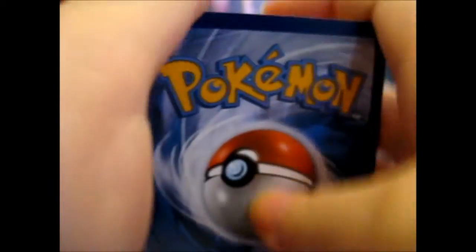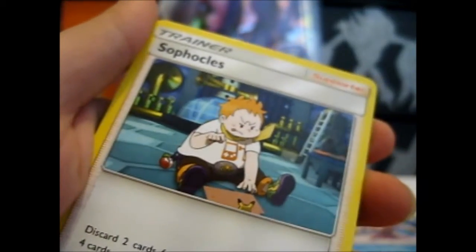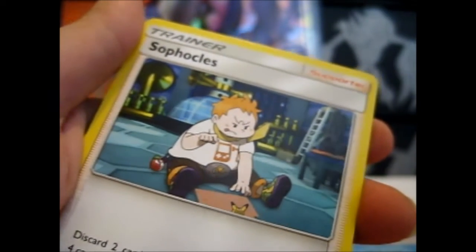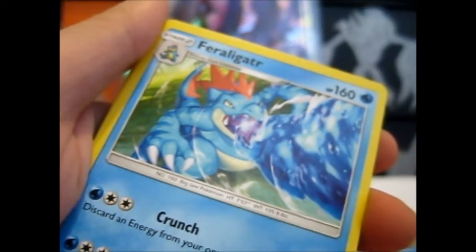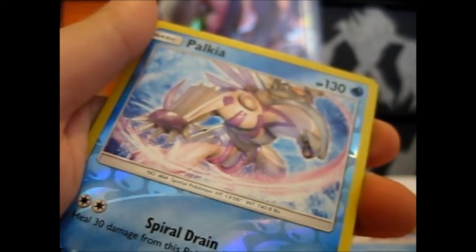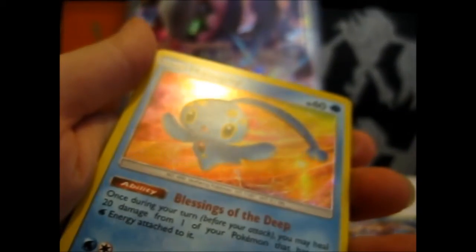Hopefully there is a Shiny somewhere — it would be cool, awesome, epic if there was. Fairy Energy, Super Scoop Up. I'm sorting my cards out in the background so I can put them away faster later. Seel, Feraligatr, Purrloin, Gulpin, Shroomish, Qwilfish, Pyroar. And a Reverse Palkia — how about that? We got the Rare Hollow and now the Rare Reverse. And Manaphy. Yay.